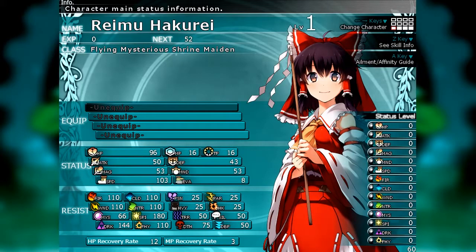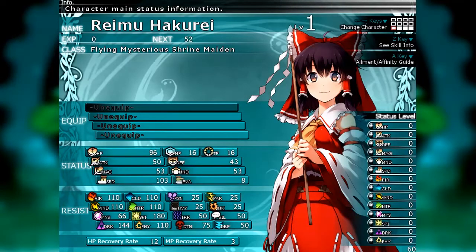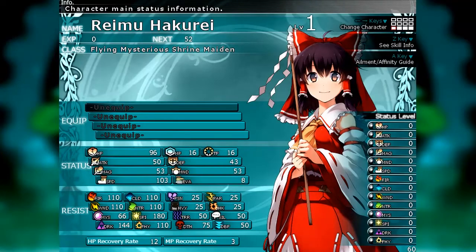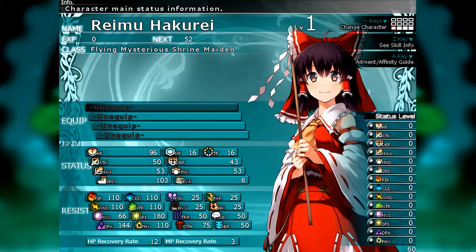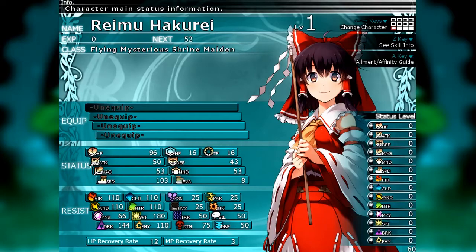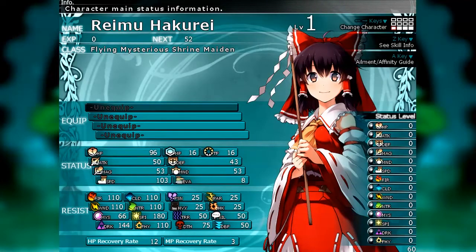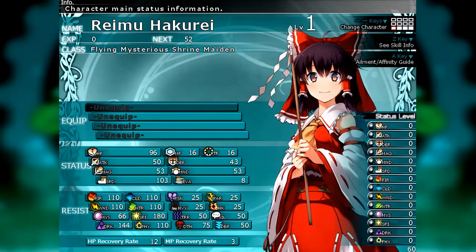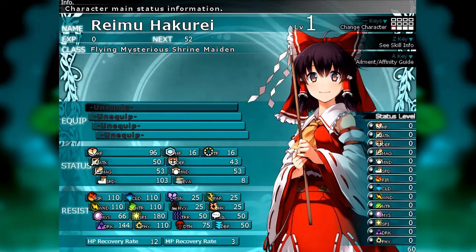We have HP Recovery Rate — this is, in percentage, the amount of HP a character will gain per turn when they're on the back row. So if they're not out fighting, every turn they're on the back row they'll gain 12% of their HP back — that would be for Reimu, at least. MP Recovery Rate: multiply this by 2, and that is how much MP you will regain from using the Concentrate command, and how much MP they recover while on the back row.